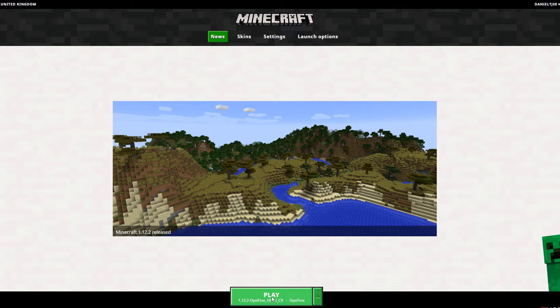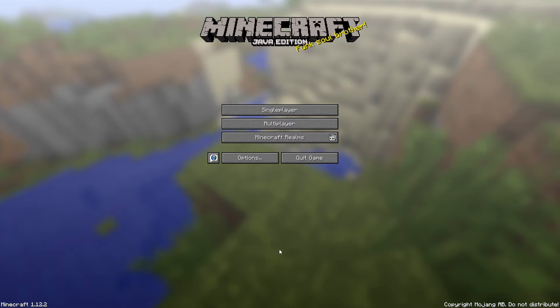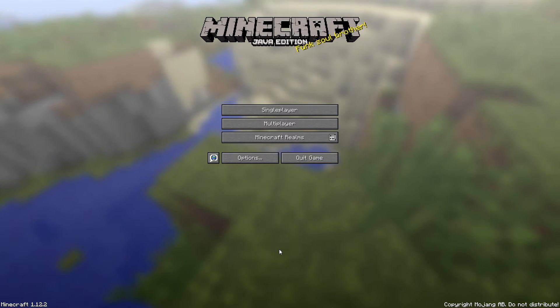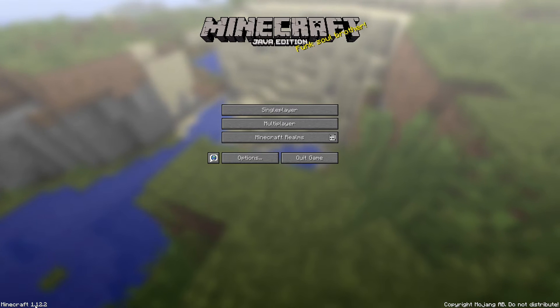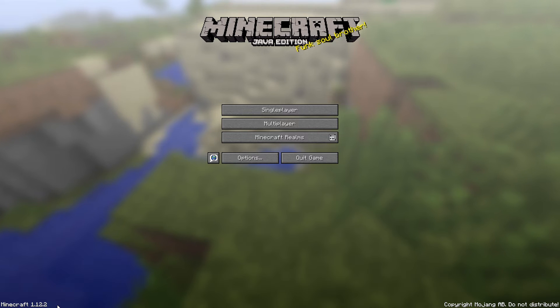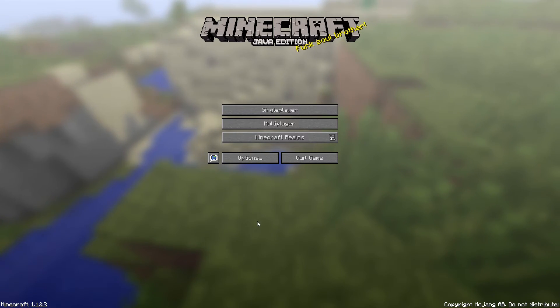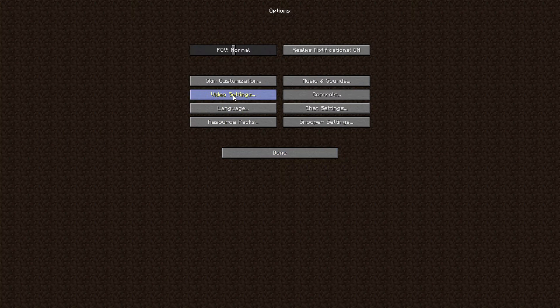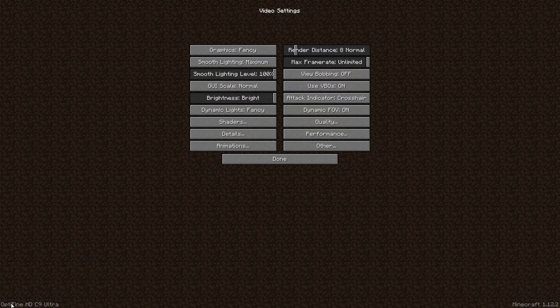So let's see what we can do with Optifine. First things first, we want to check if we're actually running Optifine right now. It used to be a lot easier to tell — it would just say Optifine right here instead of where Minecraft 1.12.2 is. But now all we got to do to check is go into Options, go into Video Settings, and then here down at the bottom will be Optifine HD C9 Ultra. All of that is not really important as long as it's just an Optifine version.